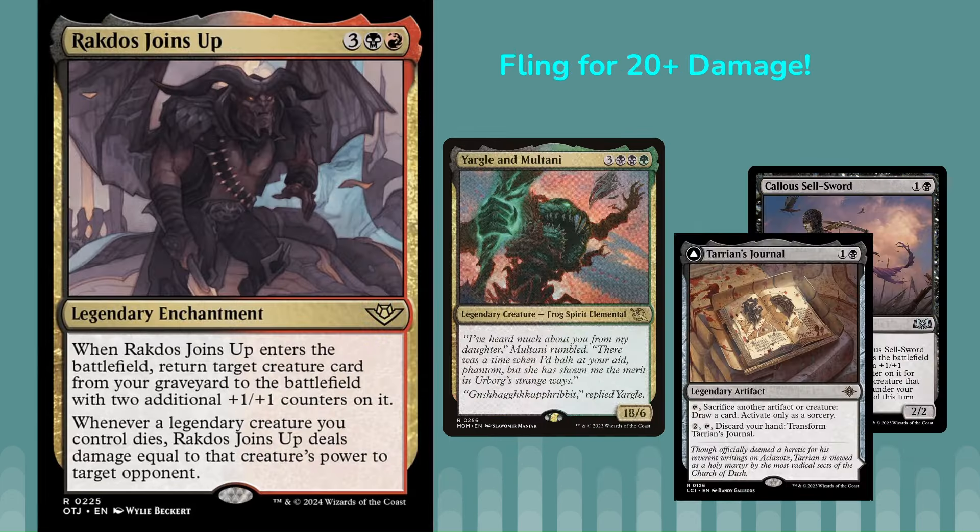Next up, we've got Rakdos Joins Up — a 5-mana legendary enchantment. When it enters the battlefield, return target creature card from a graveyard to the battlefield with two additional plus-one-plus-one counters on it. And whenever a legendary creature you control dies, it deals damage equal to the creature's power to target opponent. The 20-plus combo here is with Yargle and Multani, which has a power of 18 and is a legend. So if it's in your graveyard, you cast Rakdos Joins Up and it returns to play with two plus-one-plus-one counters — power is now 20 — and any way to sacrifice it triggers the second ability to do 20 damage instantly.